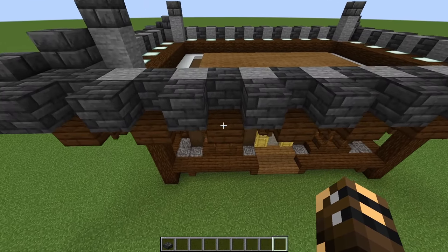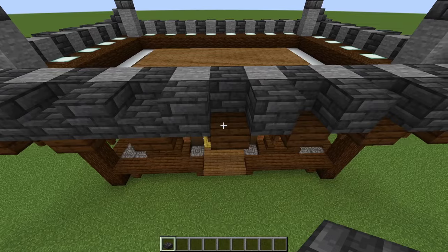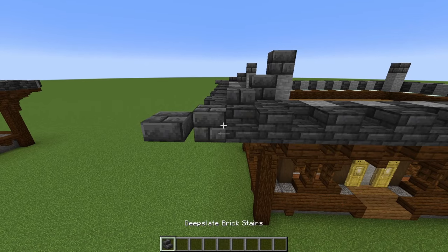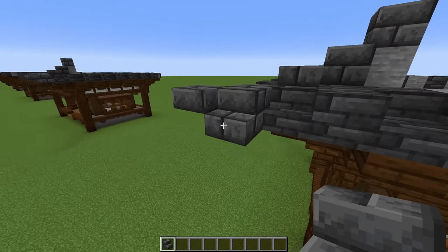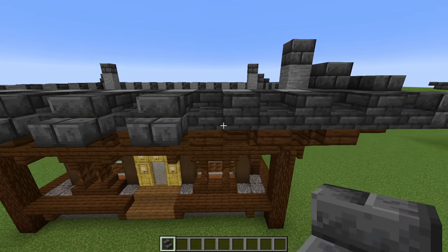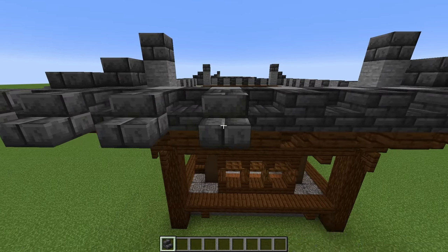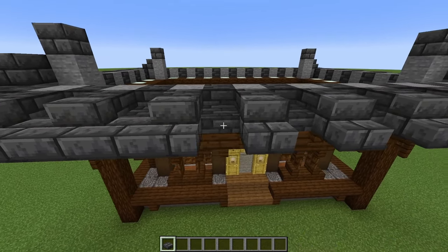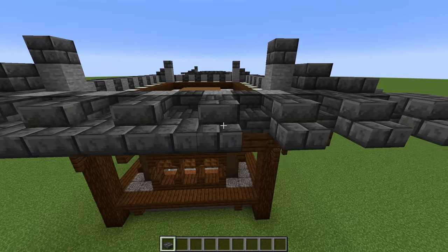You can see our dark oak slabs down here — on top of each of those, place a deep slate tile slab, doing that on every single side. Then grab some deep slate brick stairs. Starting against this deep slate brick in the corner, place a stair right-way-up every second block until you finish in the same spot, then turn the corner and keep going. Then switch to deep slate brick slabs and place these in between the stairs that we just put down. Do that on every side.